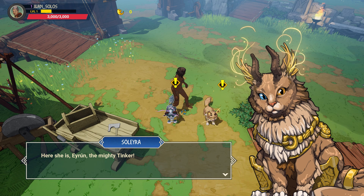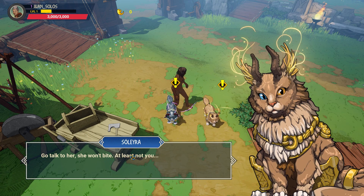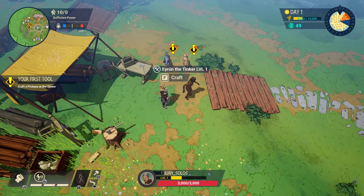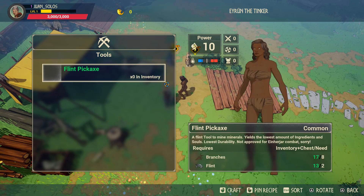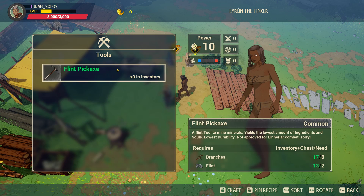Here she is - Arun. The Mighty Tinkerer. Go talk to her, she won't bite. At least not you. Use ingredients together to have her craft a pickaxe for you at her station. Oh, easy.